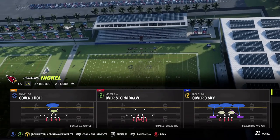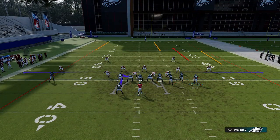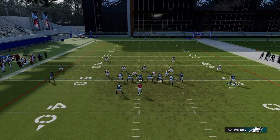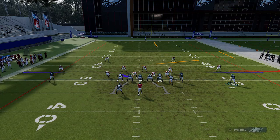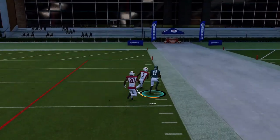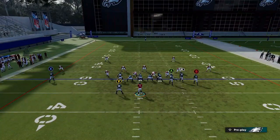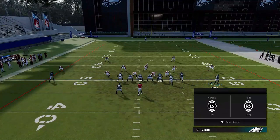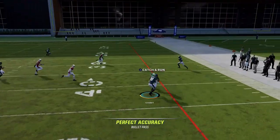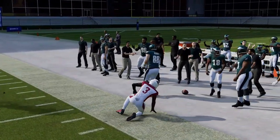Next up we have Verticals. Against Cover 2, put the RB route on a streak, then motion out the B route. You can put the A route on an out route and the X route on a slant for a check down. I'm really trying to isolate this wheel route outside here for a big catch and run. The tight end — actually it's Quez Watkins now — was open over the middle too. Cover 2 is not a very good defense right now in Man 22, but it's really easy to attack outside like this.